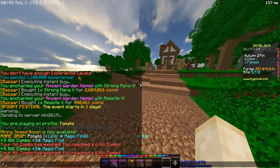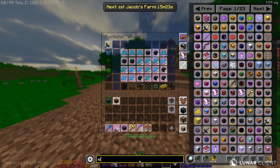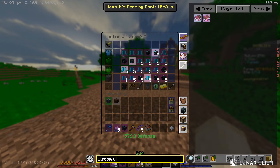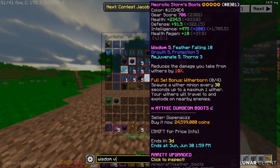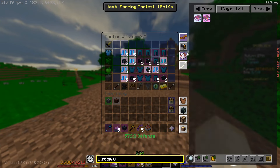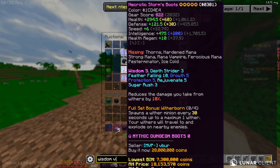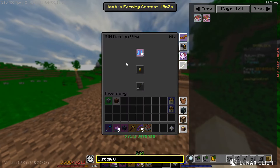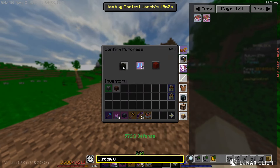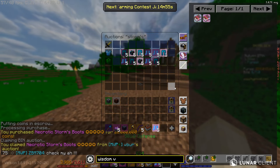First of all, we're going to do /ahs storms. We're going to need wisdom files, necrotic armor with fuming and hot potato books - that should be what we need. The leggings and boots are going to cost us 28 million - actually not bad. It may be missing a bit of enchant but it's pretty good. 28 mil for the boot - let's see how much the leggings will cost.